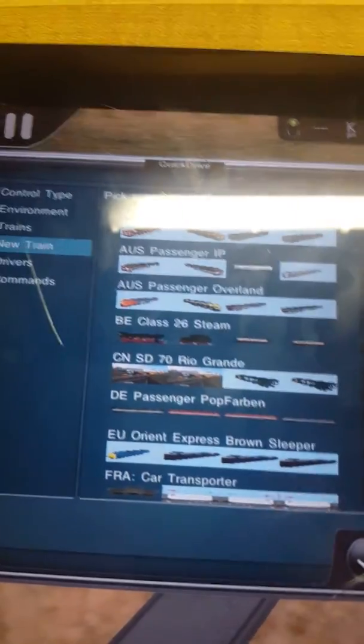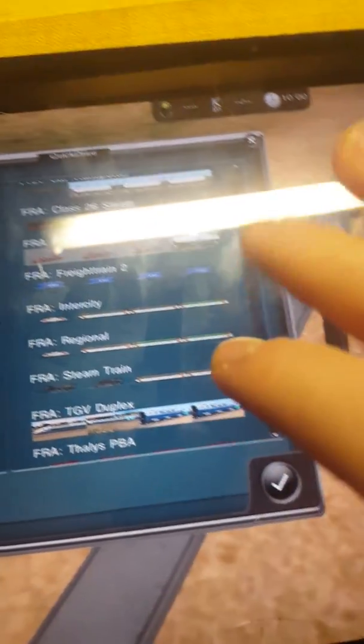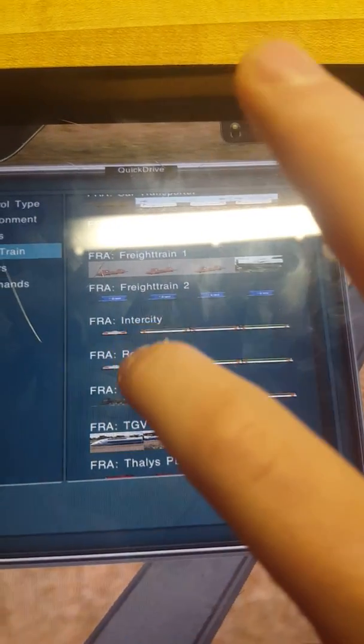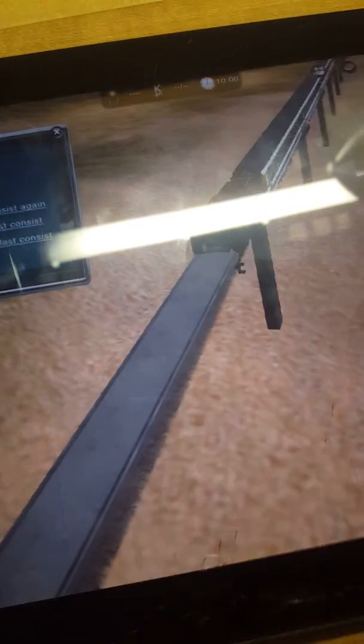I'll get back when it loads up. Once you're in, you have to have bought this — this comes with the FRA Steam Train. Click on it. This glitch does work for other trains. Click on the track, and it will actually spawn on the Main Glove track.